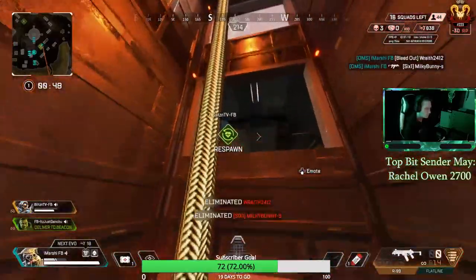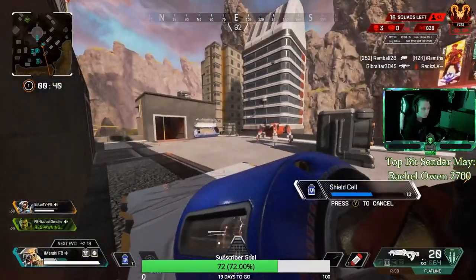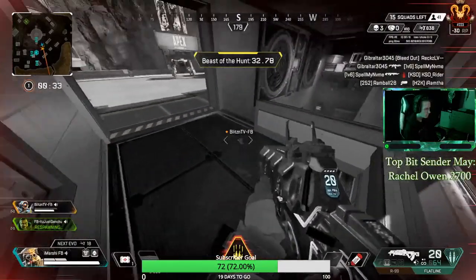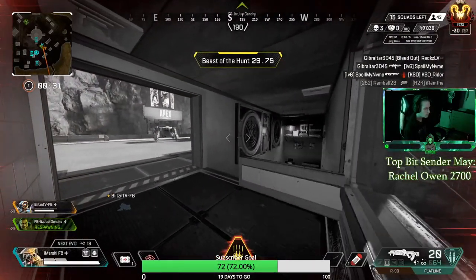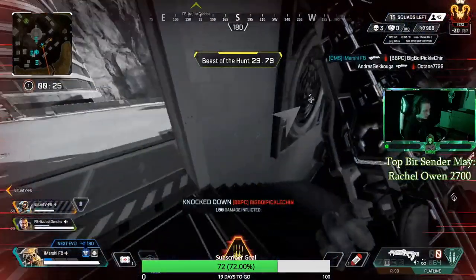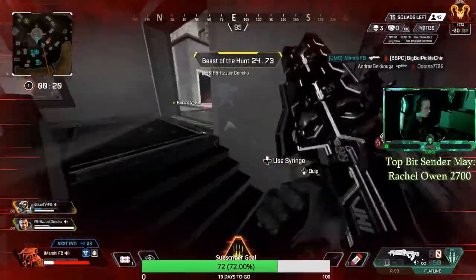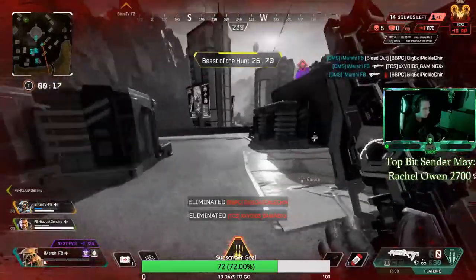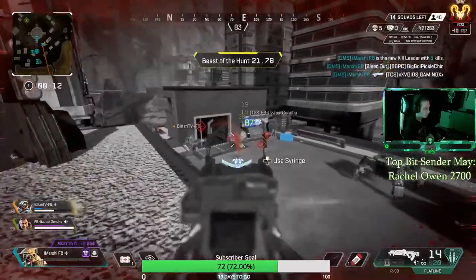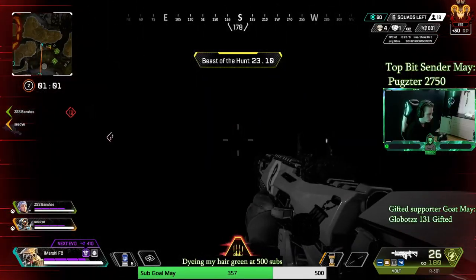If you pressed on this video, you saw the title — you know what this video is about. This is probably the best guide you will find on any platform on how to run Bloodhound mechanically. On screen you'll be able to see some of the plays we make, but the main core of the video will be focused on what I'm telling you. The clips are so you can see what I'm doing — most will be in ranked, some in pubs. I hope you enjoy this video; it will be a little long, but it's worth it. Stick till the end.